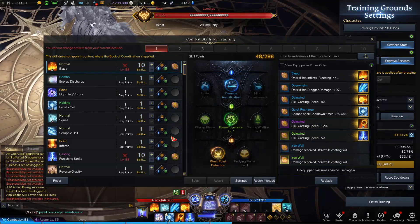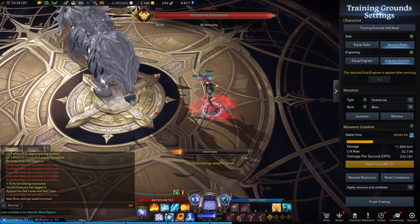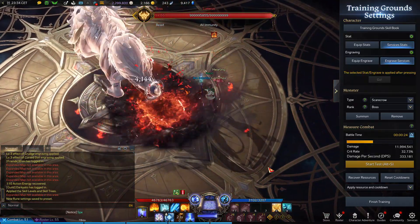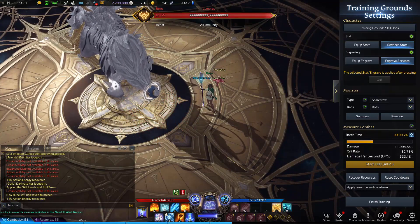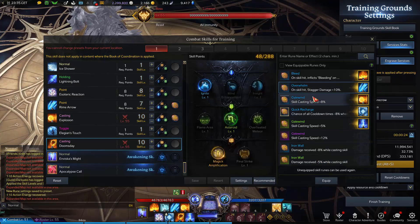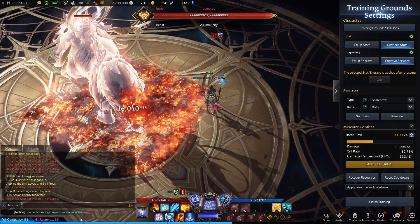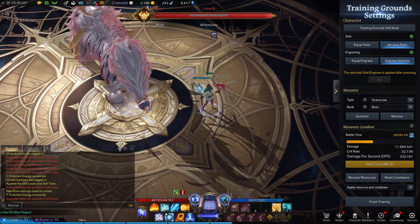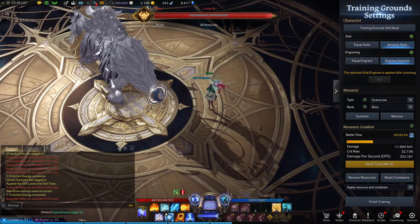If I remove the rune — let me reset cooldown, unequip — the casting time increases by 0.2 seconds, and this can make a big difference during a fight. It depends on what class you're using. There are different types of runes — skill time, damage reduction, bleeding. The bleeding effect keeps damaging the boss — you see 34,000 damage just like that. Runes are really important and need to be built correctly for your class, as they can increase your damage by a lot.